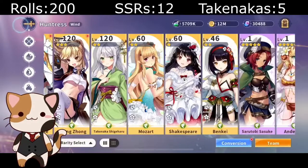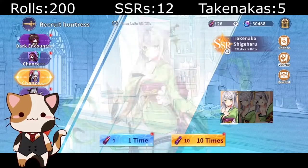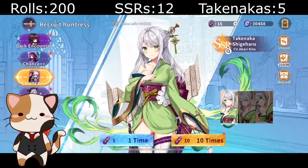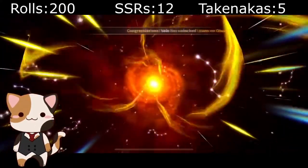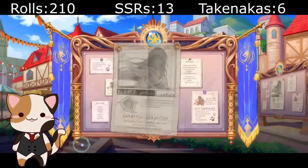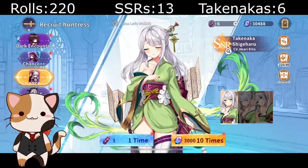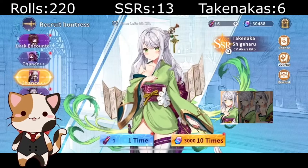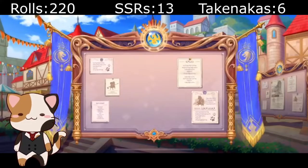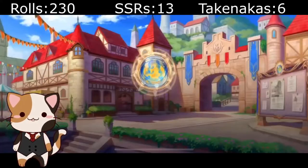This quick breather is me before I reload my tickets, which are the currency to roll without using crystals. Crystals are a bit more expensive and tougher to get in the game. Now we are at 210 rolls and — there we go — we got our sixth Taki, with a total of 13 SSRs. The SSR counter counts every gold card, and the Taki counter includes freebies from the pity systems.